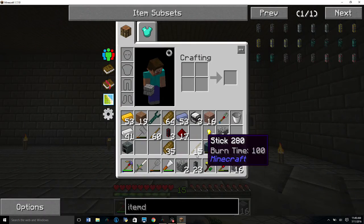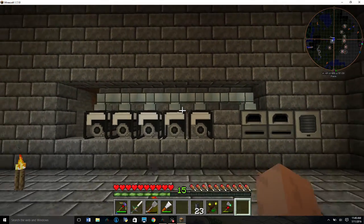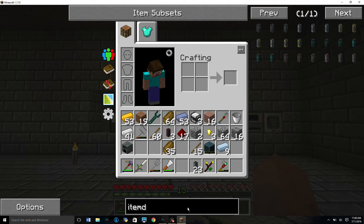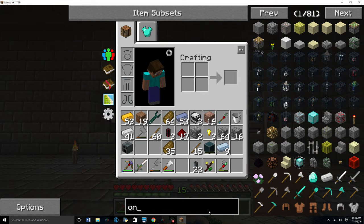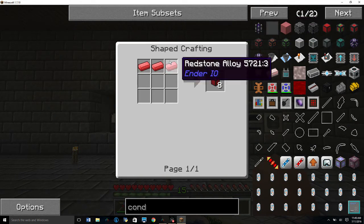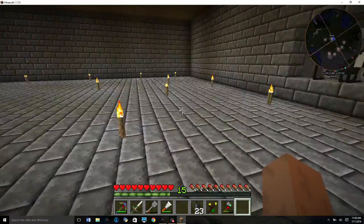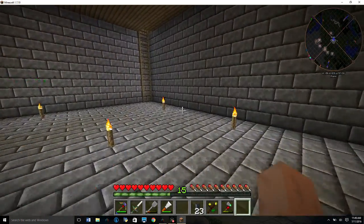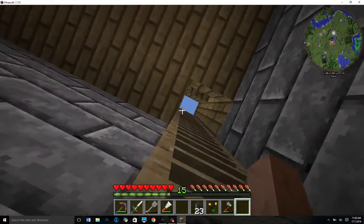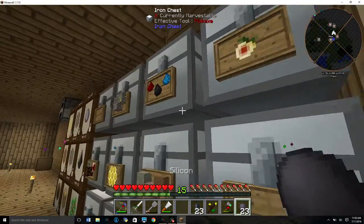You can set this up many different ways — we could just stick panels on top of those anyways. So what do the conduits need to craft? These redstone conduits use redstone alloy which is just silicon and redstone. We still should have some silicon left over — yep, there we go, bingo bango bongo.